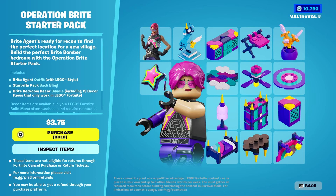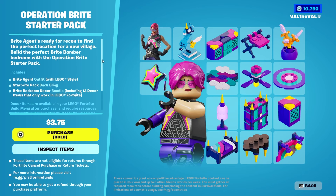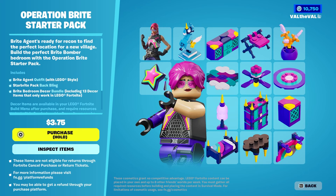This one gives you the Bright Agent outfit, shown at the top left, and then you also get all these little furniture items that you can use in the LEGO mode. Keep in mind you do have to have the materials to craft it — you can't just place it down instantly unless you're in the creative mode version. You get a llama pegasus statue, some carpets, cabinets, a little bed, and what looks like a light. There's also a Star Bright Pack back bling with the skin, and you can get all of this for three dollars and seventy-five cents — honestly not too bad, even if you didn't use any of the LEGO stuff.